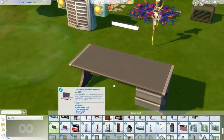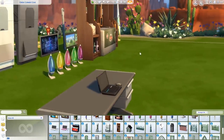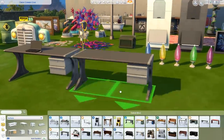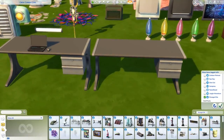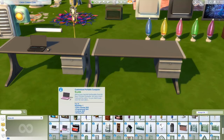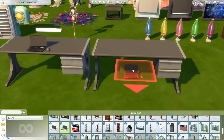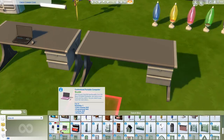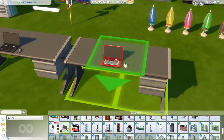The Standard Portable Laptop has three different presets: gray, white, and black. The Customized Portable Computer is the difference in specifications — the look is kind of the same, but you get five presets for this one, though no black or white variants. This laptop is a lot more expensive, meaning it has higher specifications and a higher fun need for your sims.